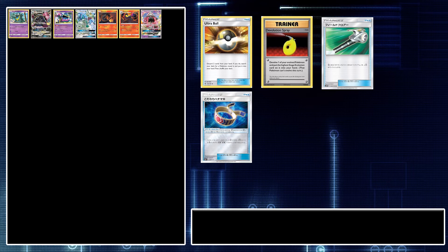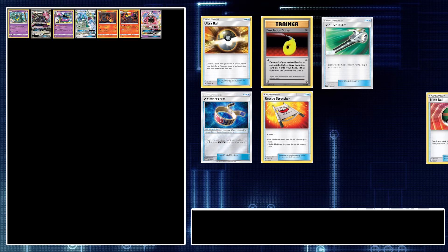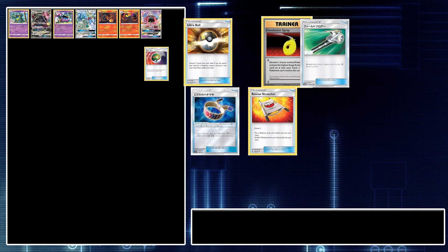We're finishing up our item line with two copies of Rescue Stretcher — a great card, always essential in decks — and then two Nest Balls just to make the deck more consistent. Remember, you can always switch up this deck however you like. Everybody's playstyle is different, so those two Nest Balls might not be right for you. You might want to put in something different.